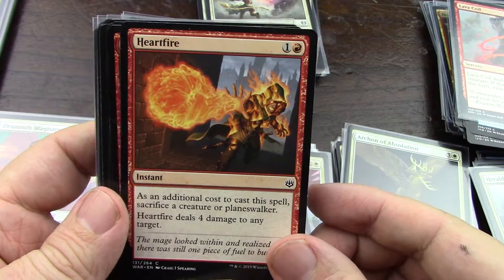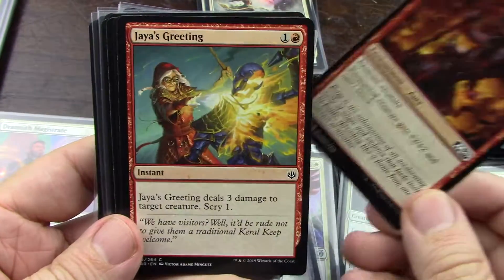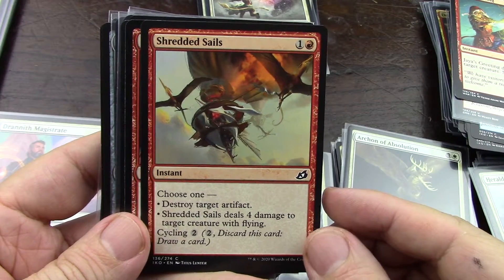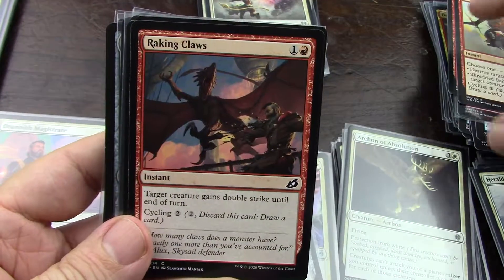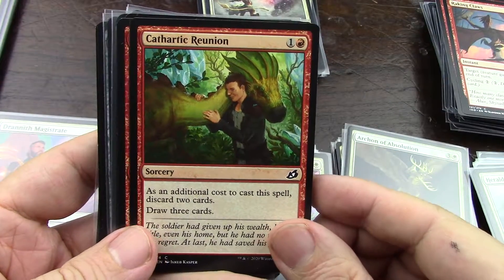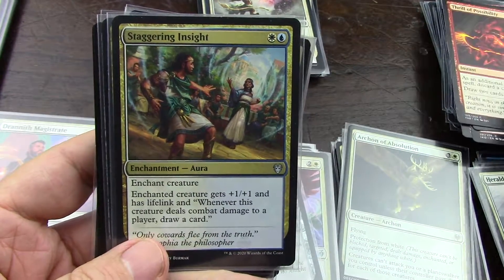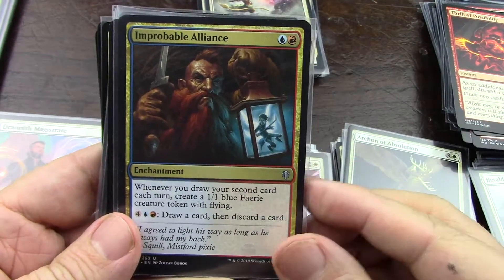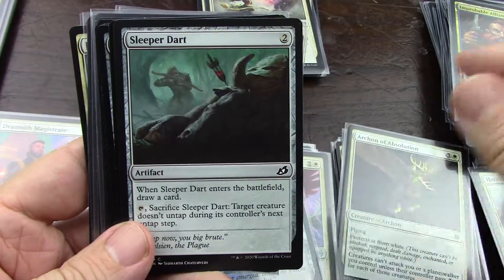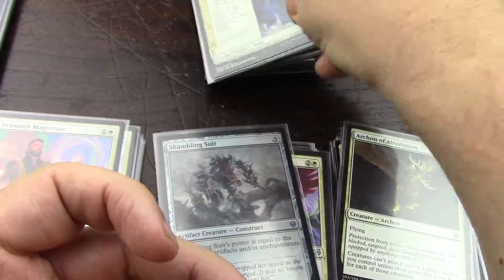Any target — yeah. Sack a creature or planeswalker — I don't like that. I'm not going to do that. Destroy target artifact — yeah, I'll keep it for now. Give something double strike — I have flyers, so that can happen. Yeah, and I need tokens. This is Thrill of Possibility — I'll keep that too. Lifelink — no, I don't care. I will be trying to draw as much as possible, so I would say yes. I have to sack it — I don't like that. So, that takes care of that.